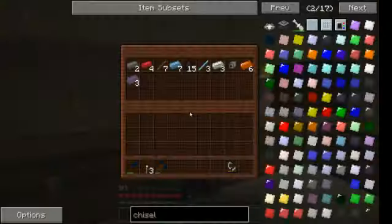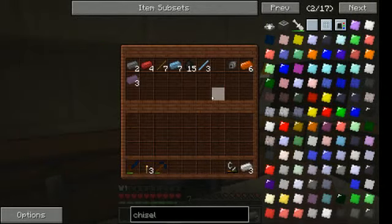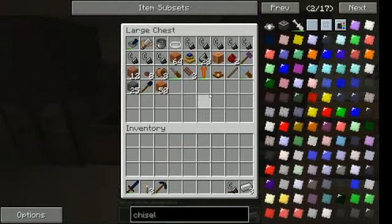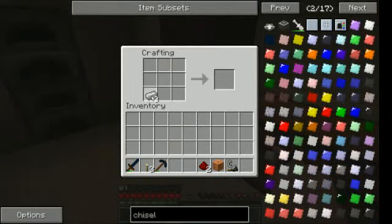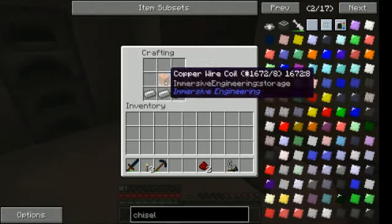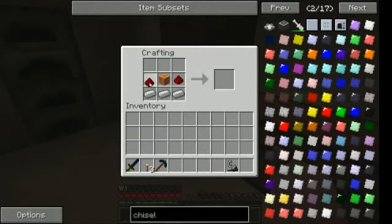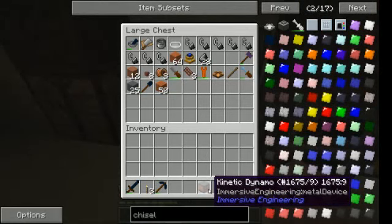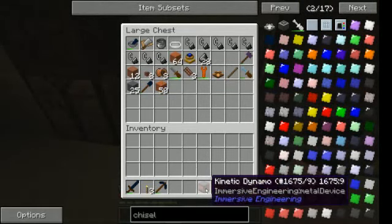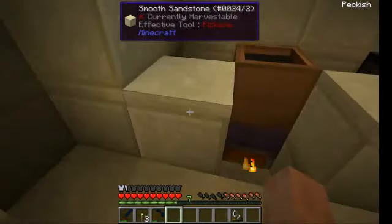I used to make some extra iron, but now I can already make the dynamo, so I'm gonna make that already. The dynamo is one thing I need, and this will make it possible to set up the infrastructure.